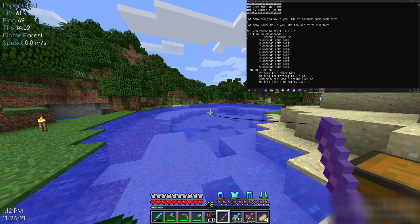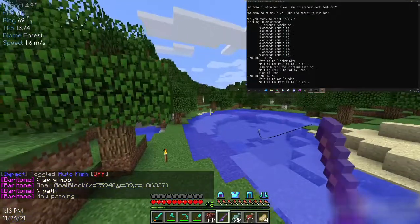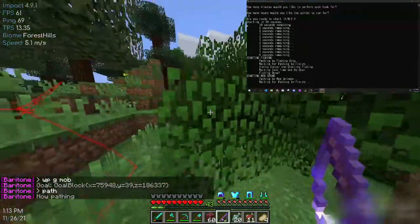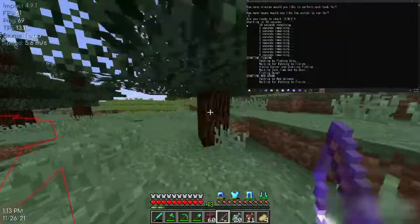The second module is mob grinding. It'll go to my mob grinder, which is what it's doing right now. Once it's there, it's going to start automatically killing the mobs in the drop-down chamber and harvesting resources. This is really good for XP farming — you can just let this run and get up to level 30.